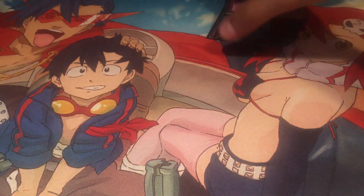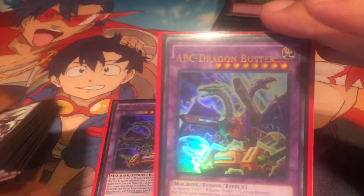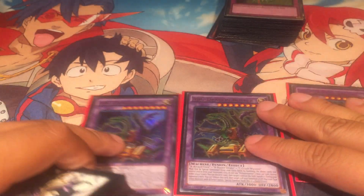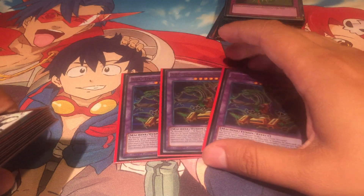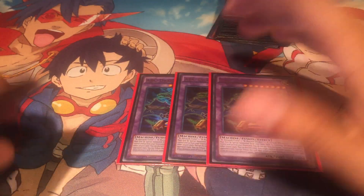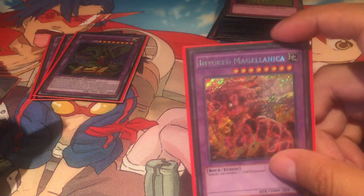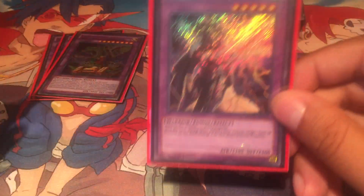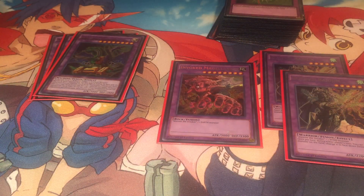For the extra deck, I have three ABC Buster Dragons — I always go for the misprinted one first. Running triple because I want to be able to see and make ABC Buster consistently. Then one Invoked Magus — the earth one — one earth, and two wind mainly because wind is an Instant Fusion target. Two dark Invoked as well.